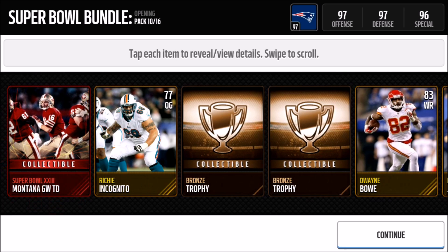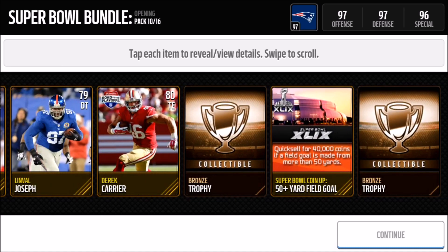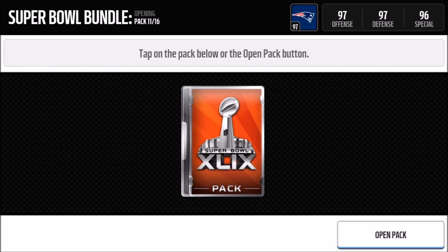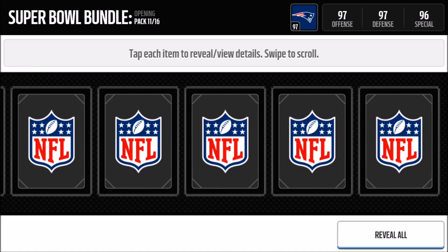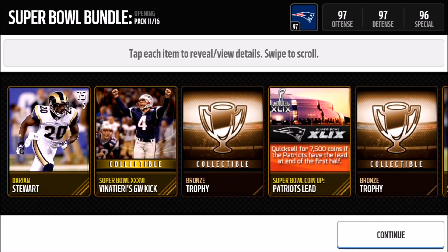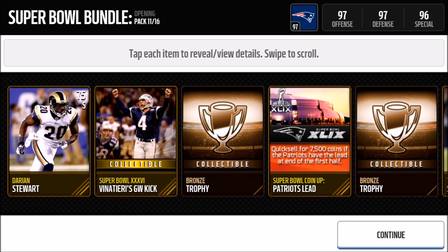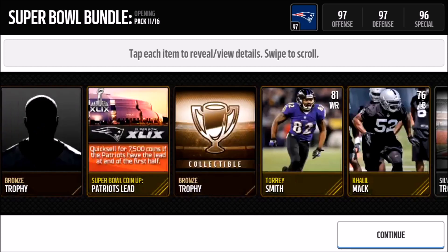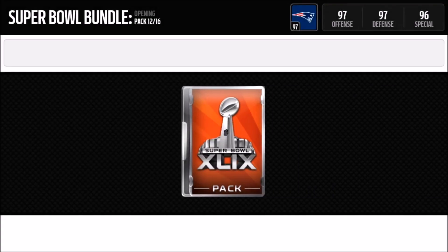Moving to the 10th pack — quick reveal all — and we get Montana's Game Winning Touchdown collectible. Not Elway, Montana — sorry about that. All we need now is the carry-off collectible to complete that set and get a legend. Moving to the 11th pack — quick reveal all — and we get the gold Vinatieri kick again. I seem to get so many of this kick and the Gold Line Stand; those two are definitely the most common.